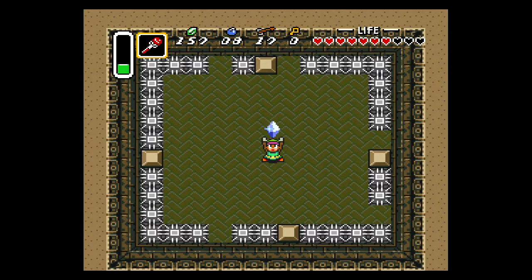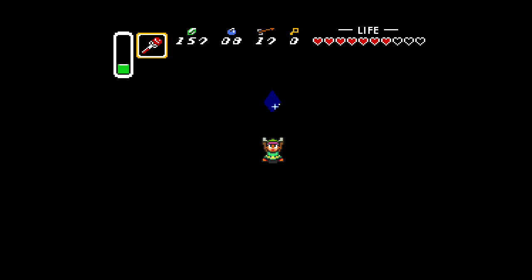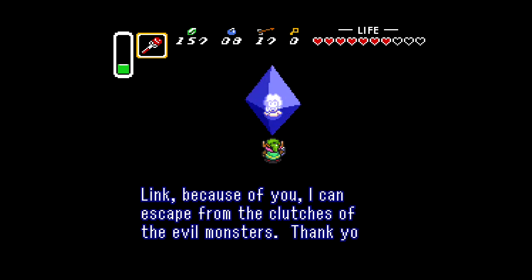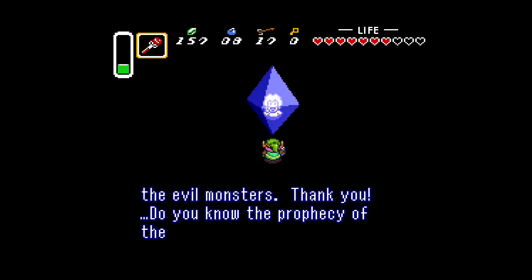The boss only has one attack — a triangle or triple fireball chain — that's the only attack other than flying around. So you can really just spend your time looking at the floor, watching the tektites, and then hitting the boss whenever it gets near you. It seems a lot more deadly than it is, but as long as you don't panic and pay attention to the floor and the tektites, you'll be fine.